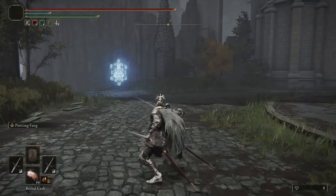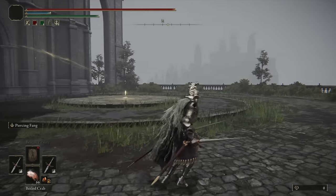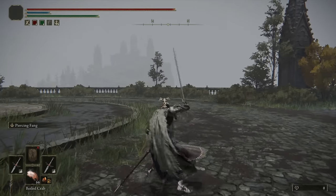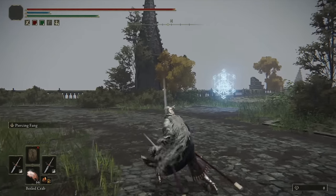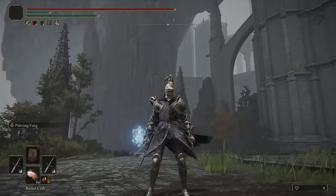As for the moveset, the Light Attack chain is pretty similar to all other thrusting swords — just the Forward Thrust Light Attack chain. The Heavy Attack, however, is a little bit unique. You get a Double Thrust followed by another Double Thrust. Whether you choose to fully charge the animation or not doesn't really change the attack at all, but the damage output does become substantially higher the longer you charge it.